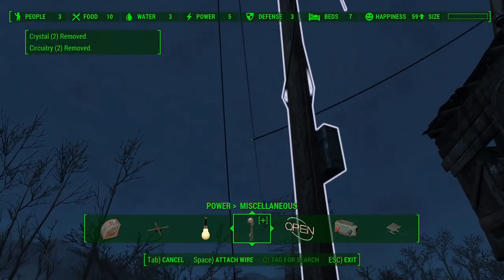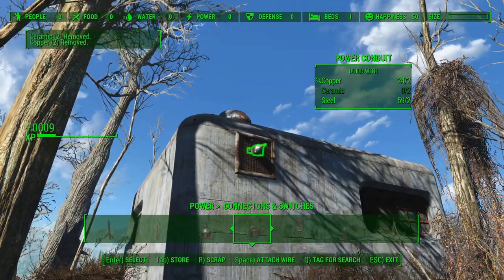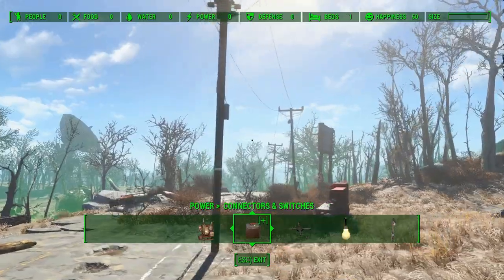Now it's time to progress to a second important site: the Robotics Disposal Grounds. They're just northeast of Sanctuary and a small distance away from USAF Satellite Station Olivia. The sentry bot there you can redirect to other satellite arrays using the holotape.